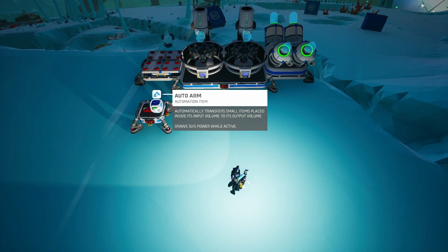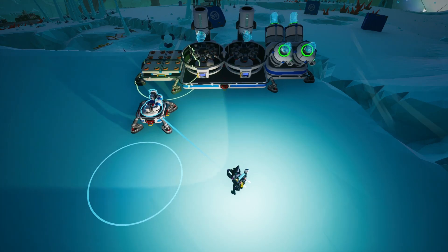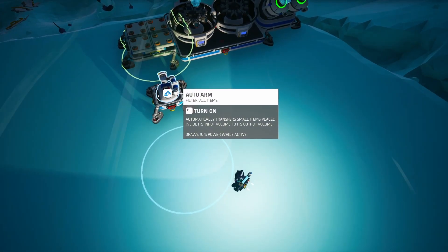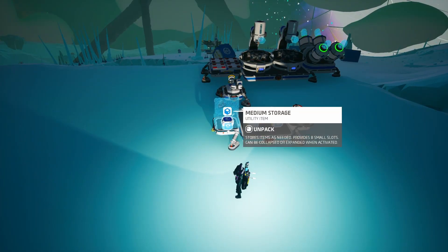Next up we've got a medium platform A with an auto arm on top. Make sure to turn it around so that the green side can take the resources. We'll add the respective resource in the selector slot of each auto arm before turning the farms on, but more on that in a bit.